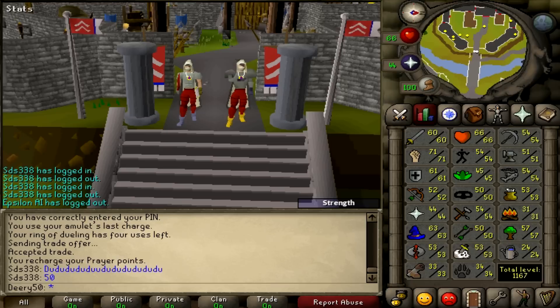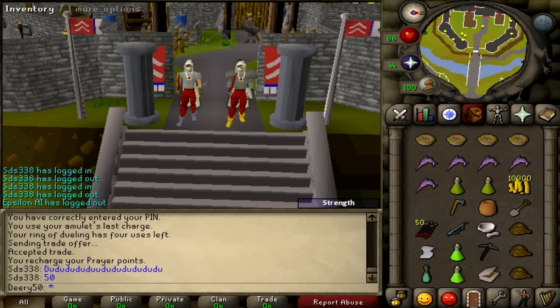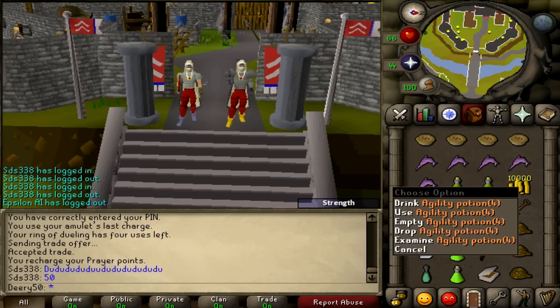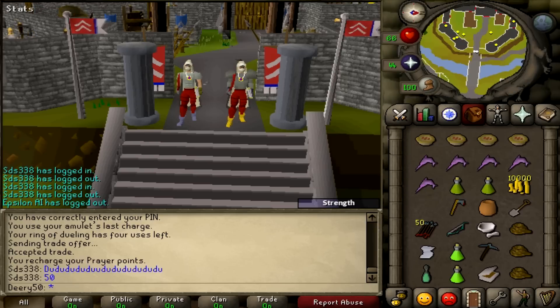You can use Summer Pies at level 52 or agility potions at level 53 and up. Summer Pies will boost you 5 levels, so if you're level 51 agility you can actually use Summer Pies. I have 54 agility, so I'm going to be using agility potions and Summer Pies for a bigger boost. I'll hopefully use some of the agility potions for Underground Pass agility obstacles as well.